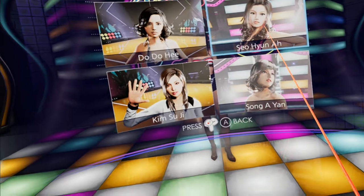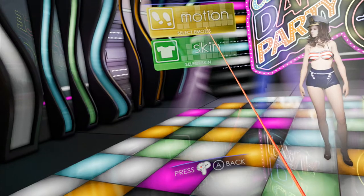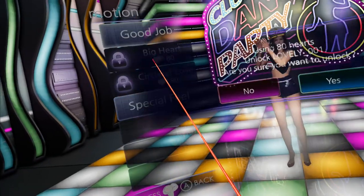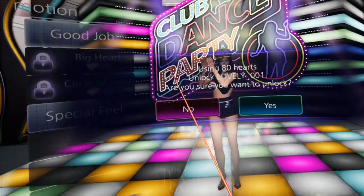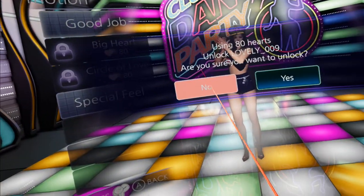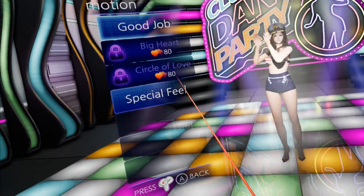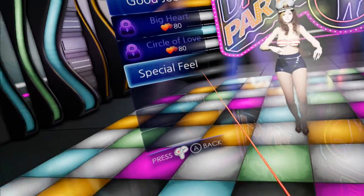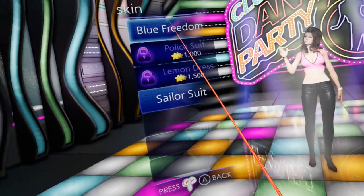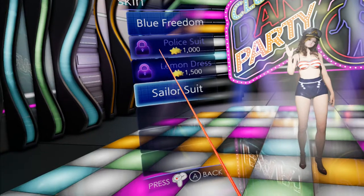I have here Seo Hyun-Ah — I guess they're all Korean girls, from my understanding. You can unlock different motions. For example, there's a big heart but you need 80 hearts to unlock it and I only have 28. There's also Circle of Love at 300 stars. You can unlock those special animations. There are also nice emotes and different skins — this is the default skin, the blue freedom. It looks nice but I definitely like the sailor suit a lot more.